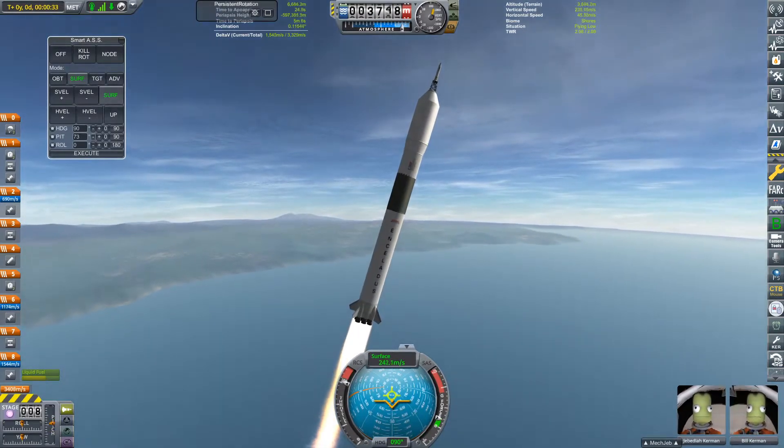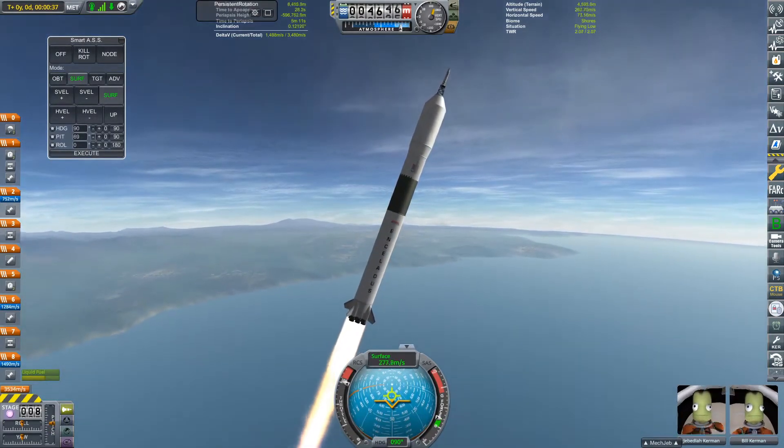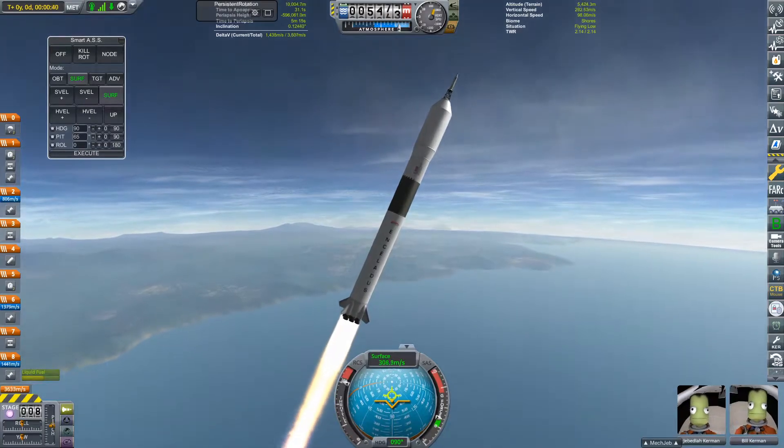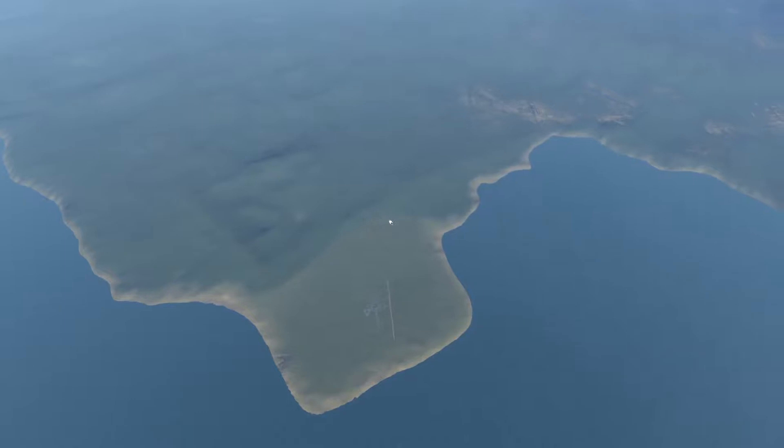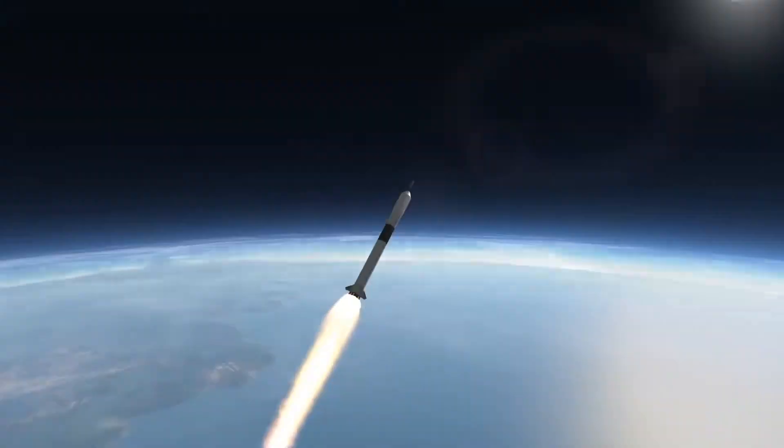The core stage of Enceladus has nine Merlin 1A engines and they provide about one and a half mega-newtons of thrust. This rocket has a much higher thrust-to-weight ratio than a lot of my previous rockets, so it gets off to a much quicker start and it's also more efficient because you're losing much less delta-V to gravity.